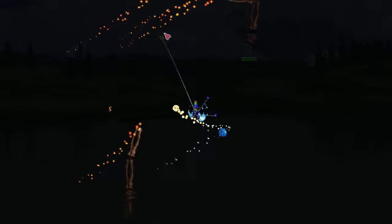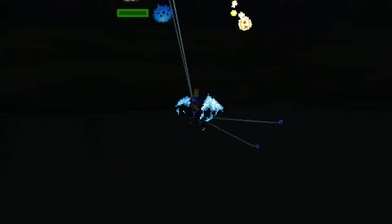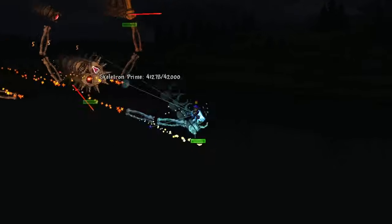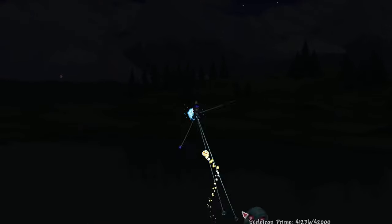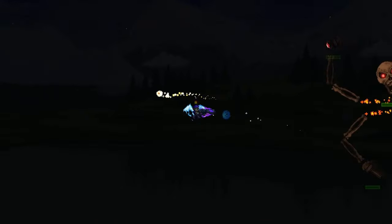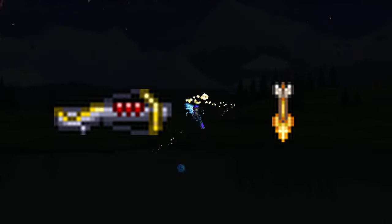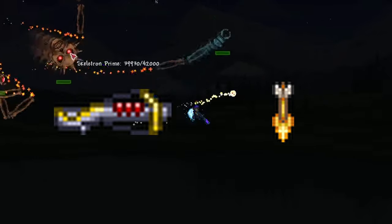For Skeletron Prime — melee: the Yelets with a Yo-Yo Bag is definitely the best choice. He has a ton of health and needs to be beaten before dawn, otherwise he will enrage and instantly kill you. The Yelets yo-yo is fairly simple to obtain and has very high DPS. Other decent weapons are the Chain Guillotines and Light Discs. For ranger, it's the same weapons as the Twins. The Hallowed Repeater is the best and should be paired with Ichor Arrows to deal more DPS by lowering Skeletron Prime's defense.